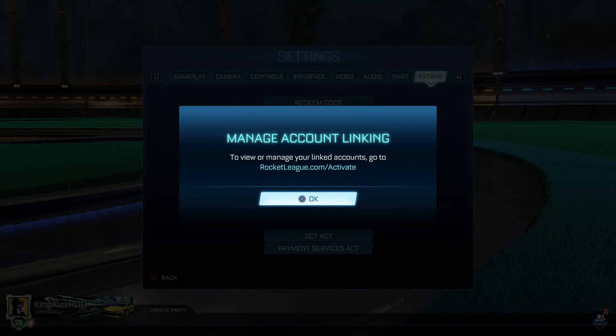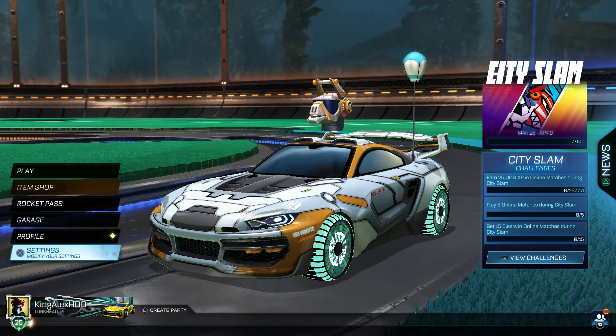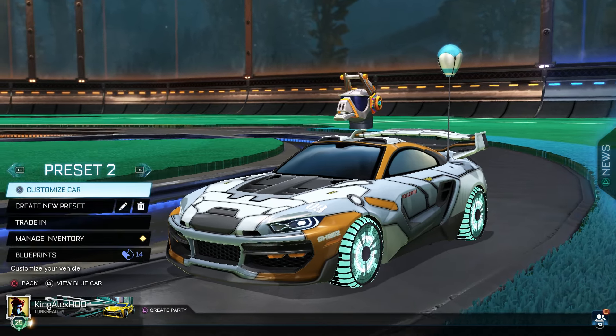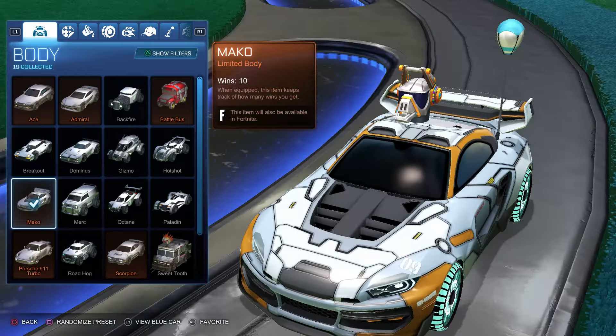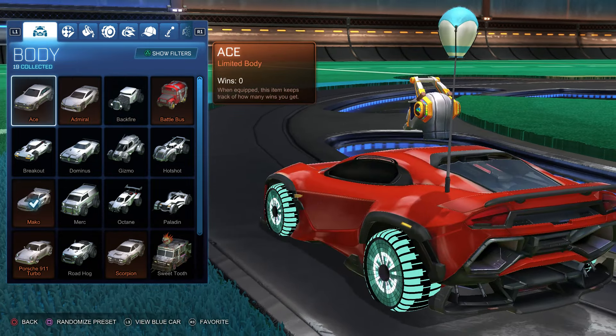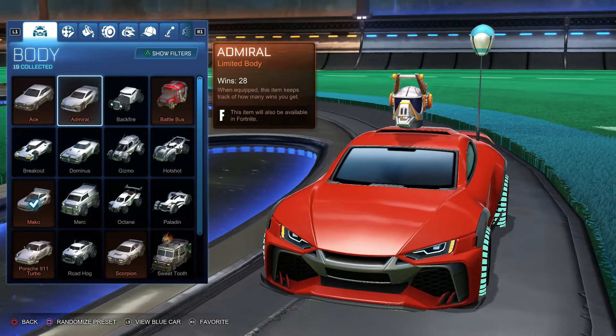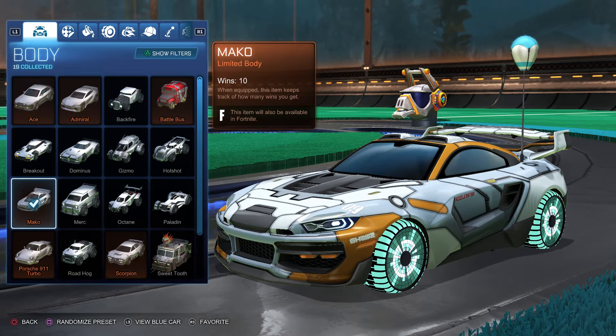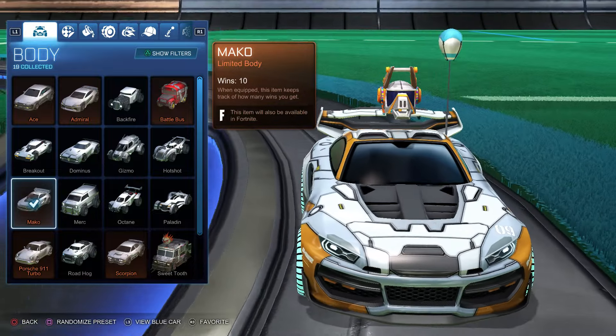This is Epic Games on Rocket League and Epic Games on Fortnite — they are both under Epic Games, so you do not need to worry about it. Once you link your account to your Fortnite account you will be good to go and you can transfer your vehicles. Some of these items will be transferred and it does say 'this item will also be available in Fortnite,' so now you can tell which ones are coming to Fortnite.